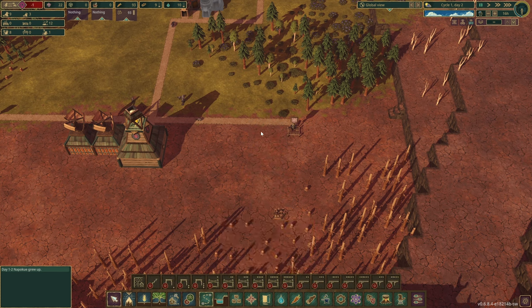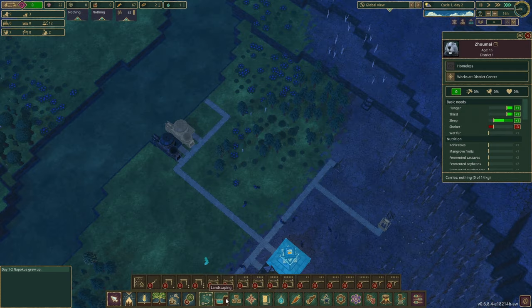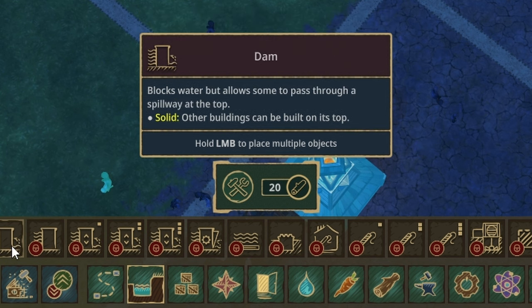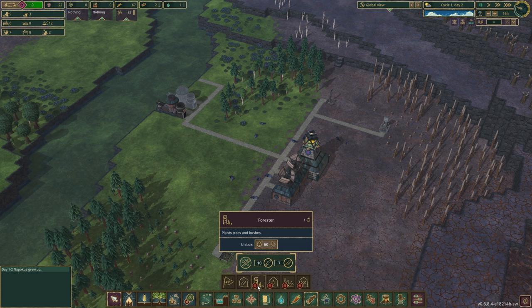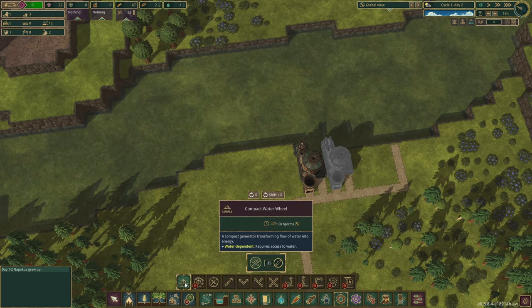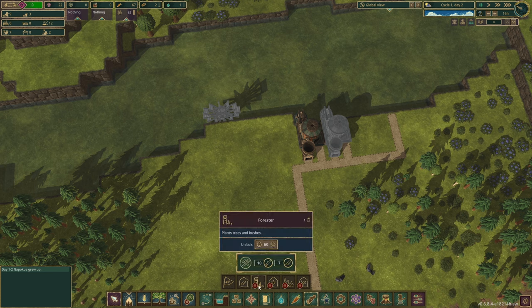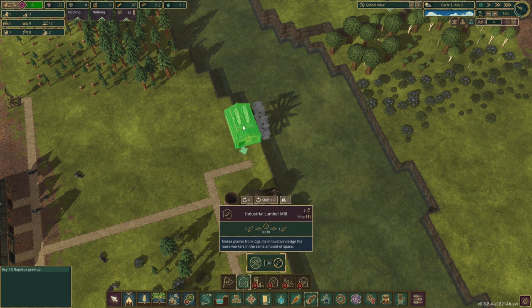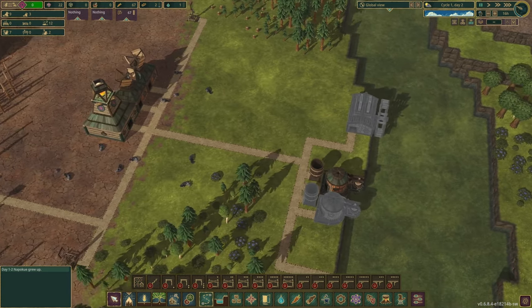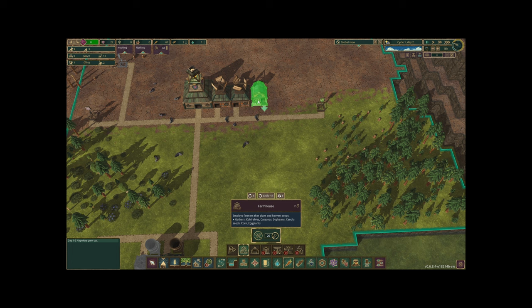I did not mean to delete the lumberjack — I only meant to delete the pathway, but that's okay. I need 120 for levees. I should probably focus on getting a forester set up too. Let's put that in right here, and then we can put a lumber mill in. I also forgot I need food — I need to set up food, so let's get a farmer set up. He's actually going to be wildly important.